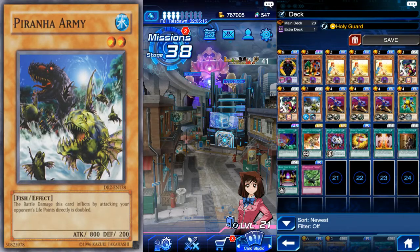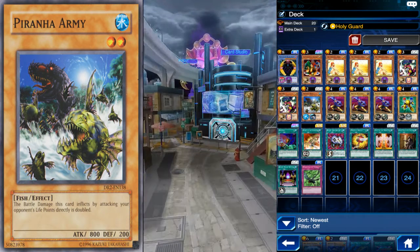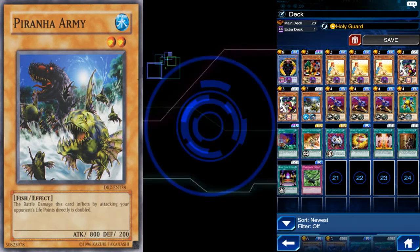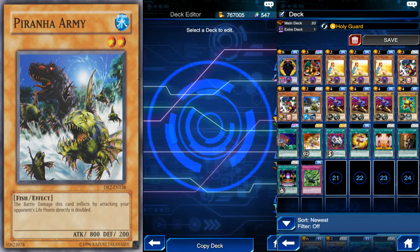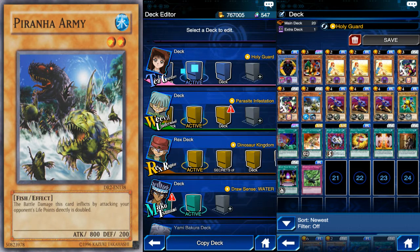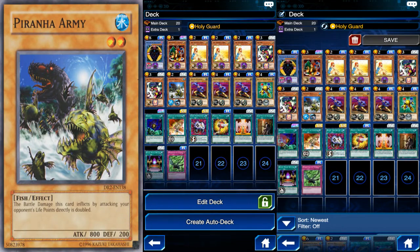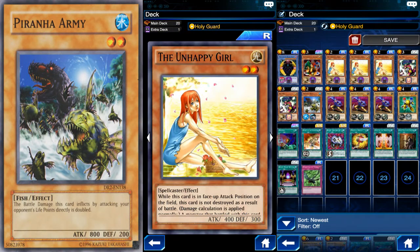What's up guys, my name is NotExplosive and today I'd like to bring you a Paradox Brothers farm deck that I've made. I think it's pretty cool so let's take a look at it. I've got my phone here in front of me so you can see what's going on. I use Taya and Holy Guard obviously, and I use the Unhappy Girl method.